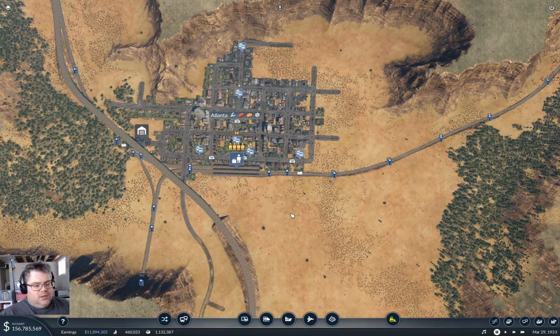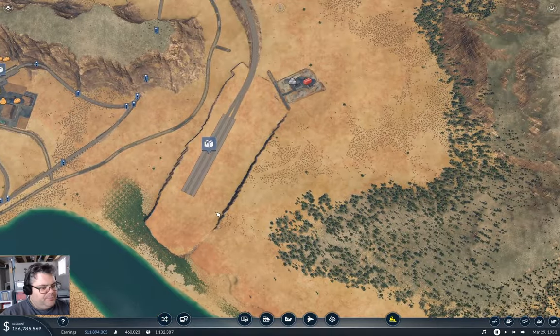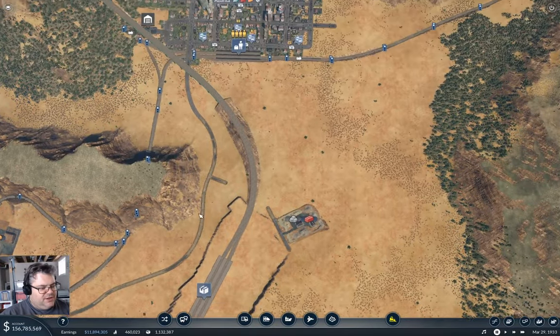Hey everyone, welcome back to Transport Fever 2 — it's the Fingers Valley map. We're sitting here at Atlanta where we just built this massive four-track trunk line to a station that's not connected to anything.